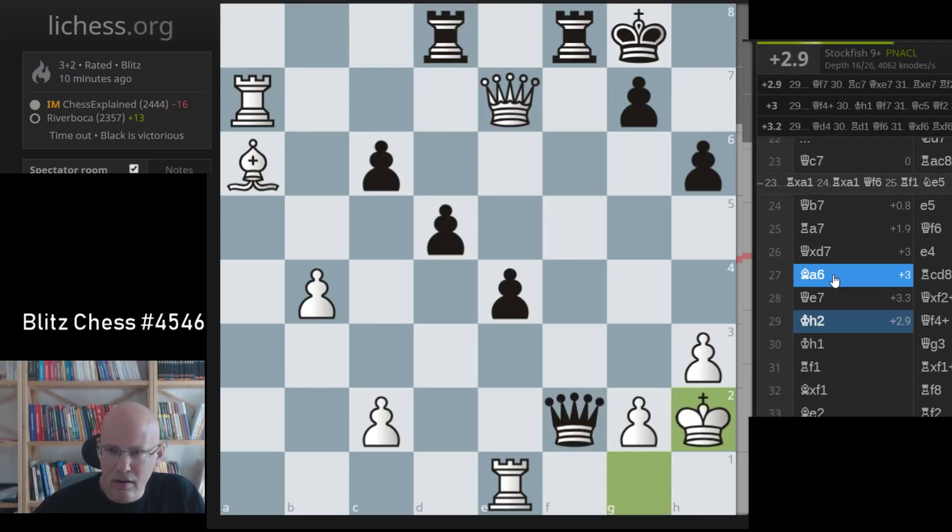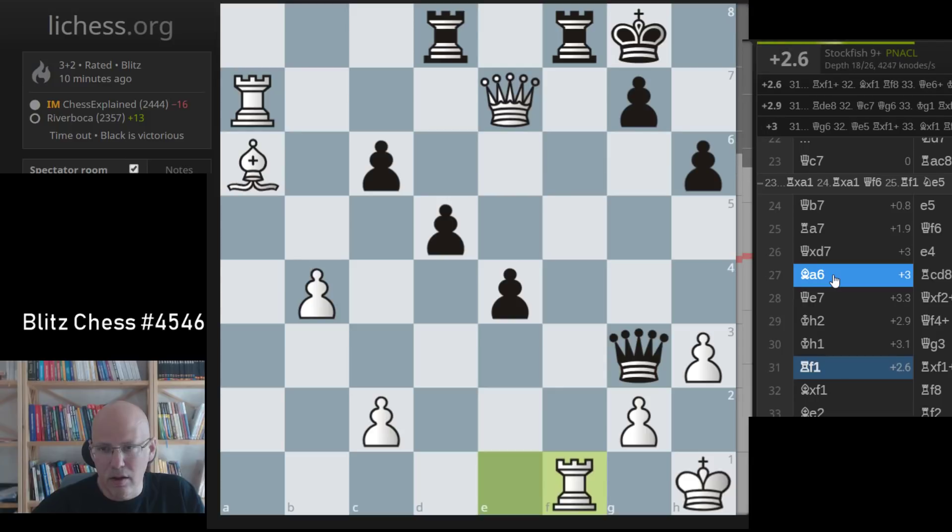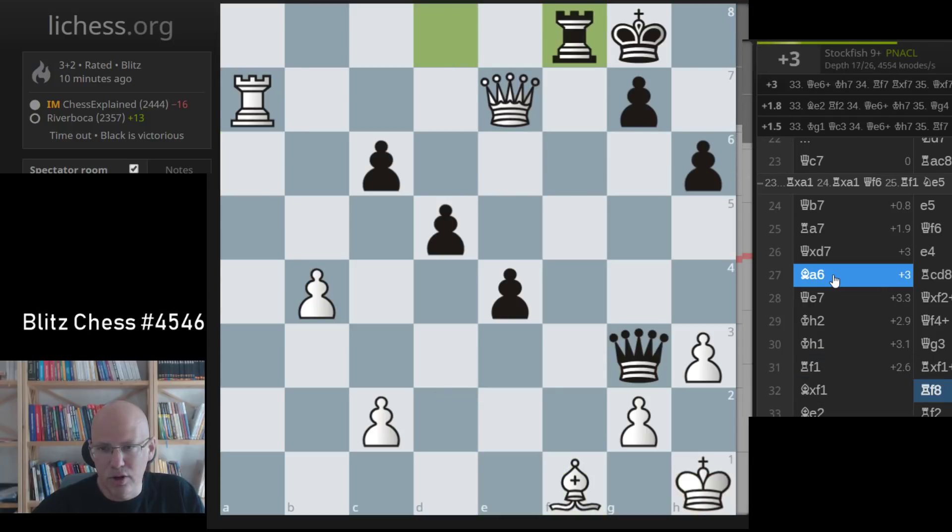I didn't have anything substantially better up to this point. Rook g1 is, of course, stronger - when you see it, it's easy. This is giving him a bit too much counter play. Queen e6, Rook f7 still wins.